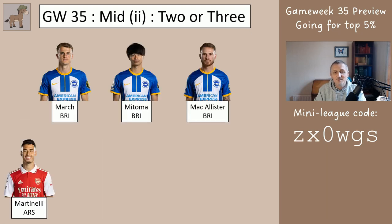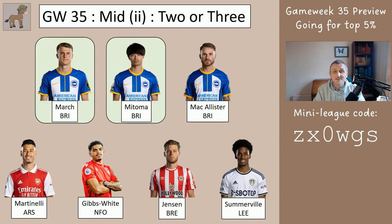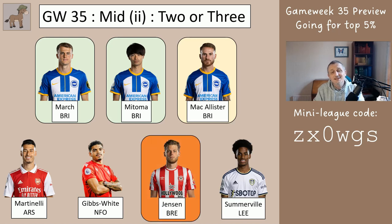The cheaper midfielders are March, Matoma, McAllister, Martinelli, Gibbs-White, Jensen, and Somerville. The three Brighton boys have got two double game weeks coming up. March and Matoma are still good buys, and McAllister is an okay buy. In the recent Brighton game the manager made lots of changes — March started and came off, Matoma and McAllister were on the bench and came on, and they all got one point. There could be lots of squad rotation between now and the end of the season. It's not worth breaking your team to bring these in, but they may be worth having. Their double in game week 37 isn't great anyway. It's okay to sell Jensen and Somerville — it won't free up much money but will free up a space.